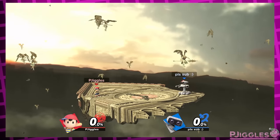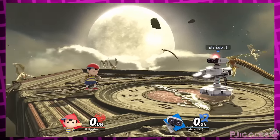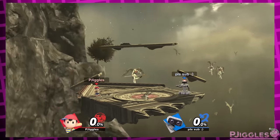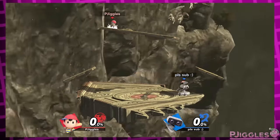Speaking of literally just Final Destination — Umbra Clock Tower without hazards. To be fair, there's a little downward step in the center, but that's so small it doesn't really matter. I think just leaving one of the platforms that randomly shows up in the normal version could go a long way to making the stage more interesting when you turn off hazards.